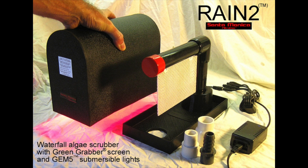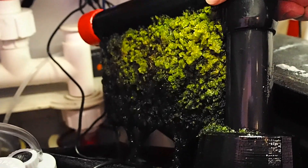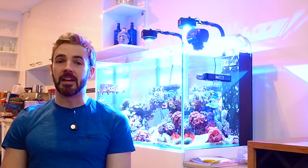That brings me to my particular algae turf scrubber: the Rain 2 by Santa Monica. This unit is well designed and easy to plumb into your tank. In fact, I run mine off a split in my overflow so it doesn't even need a pump. Water comes down my overflow and splits into two paths — one into a filter sock with carbon, and the other into the base of the Rain 2 where it fills the unit and is forced to run down a screen like a waterfall. This turbulent air-water interface over a rough surface is then blasted from both sides by waterproof LEDs tuned to a specific red spectrum for optimally growing the algae — in short, it's a green hair algae utopia.